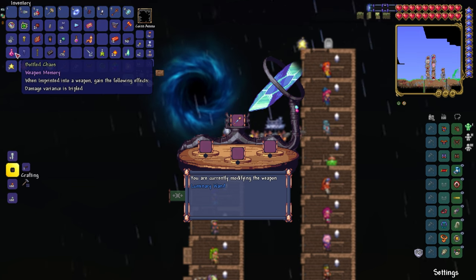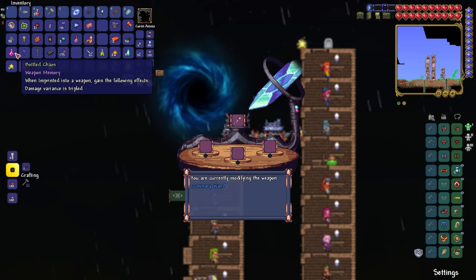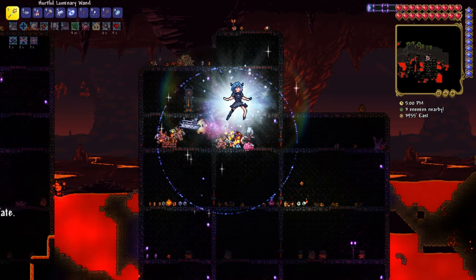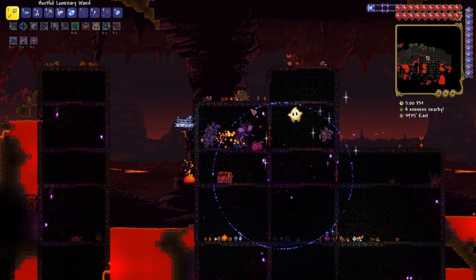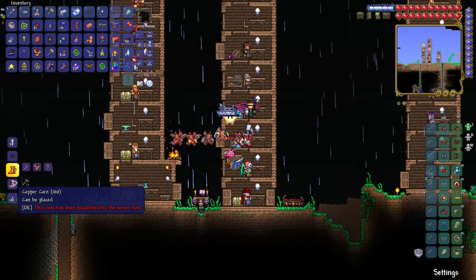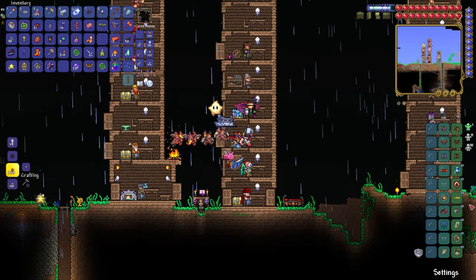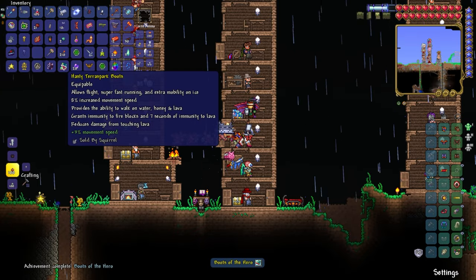So if I have damage variants and I drink a potion of luck, will that make this weapon insane? After having a quick chuckle about the in-game voice lines — they are so funny — I made the TerraSpark boots. Frostspark boots into TerraSpark boots. There we go.